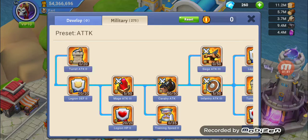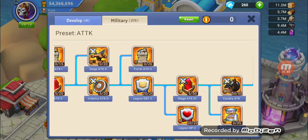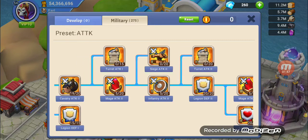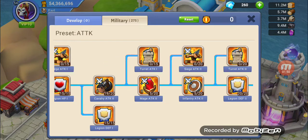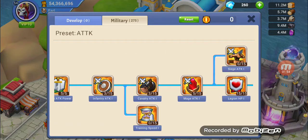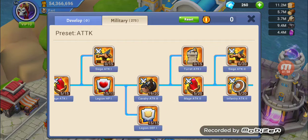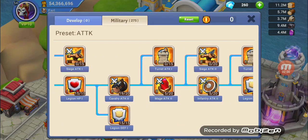After I fill those up, the next thing I go for is the legion two defense and the legion one defense, as well as legion health one and two. These are really important as they increase the amount of attack damage received and how long the troops will last.